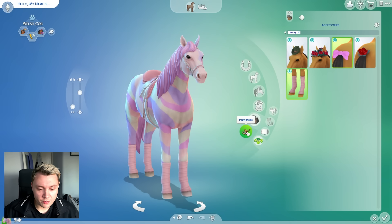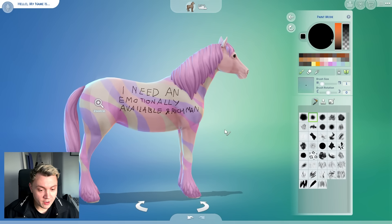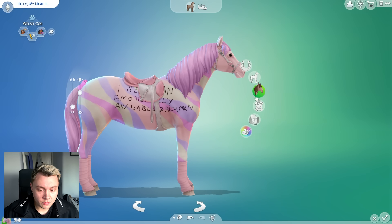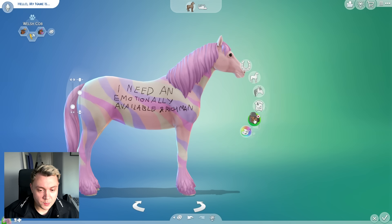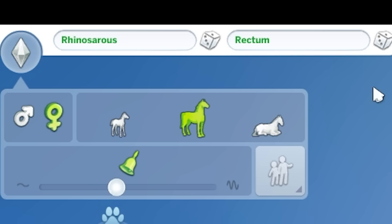Was there not a unicorn horn, like a fake unicorn horn that you could put on them? That's a shame. We've got some body art for our unicorn, which is cute. Did EA remove the unicorn horn from the game? Or did they just remove it from mine because they hate me? Anyway, your name is Rhinoceros Rectum.